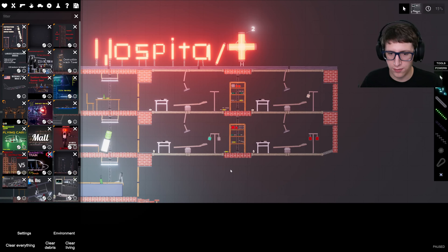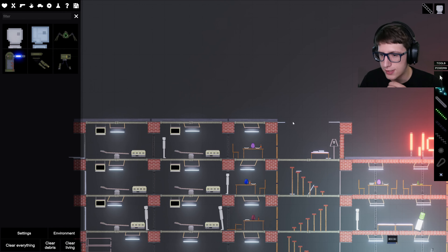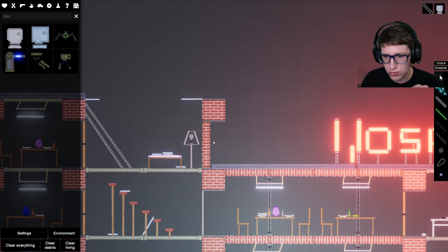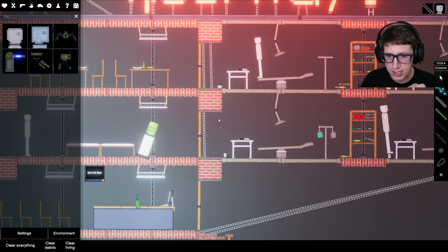I wonder if I can use a rigid strut to reinforce this a little bit. Okay, we're going to make the hospital fly. First off, I do not think this hospital is in good condition to fly — it needs a little structural work. I'm going to give it some structural integrity, and by that I mean I'm just going to throw struts everywhere like I'm playing Kerbal Space Program.